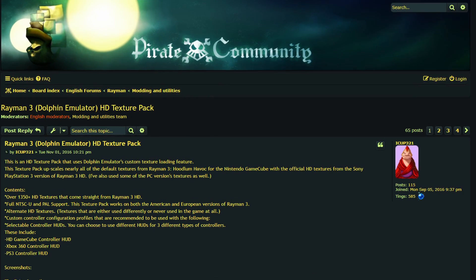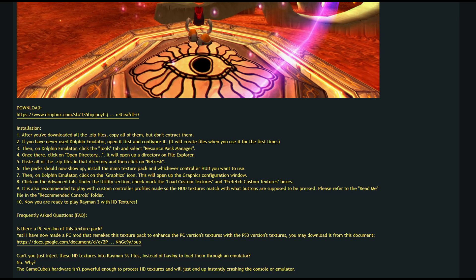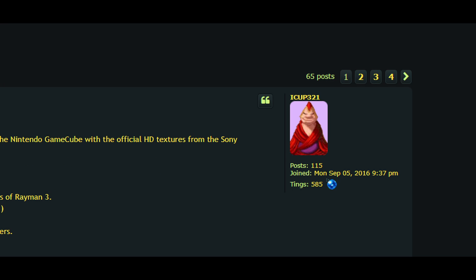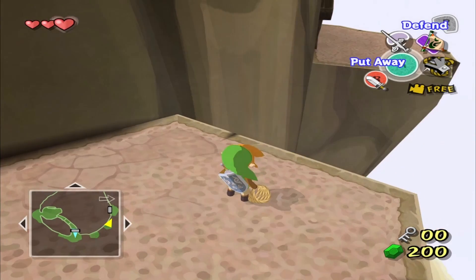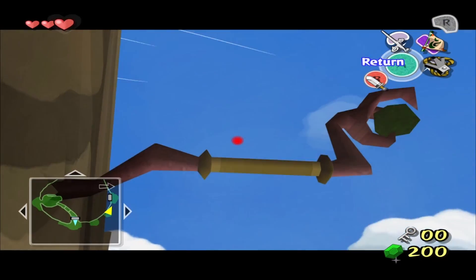Unlike most Dolphin mods, you won't find a download link on the Dolphin forums — you'll have to go on the Rayman forum. The other source is ICUP321. As with the rest, the links will be in the description. The next one on the list, and definitely a heavy hitter, is the Ipatia Wind Waker retexture.